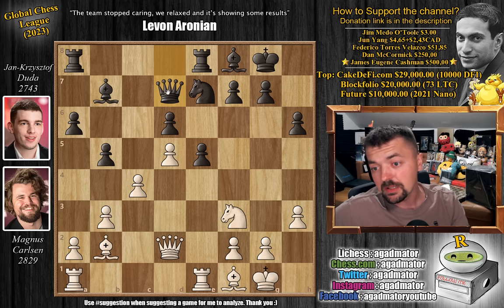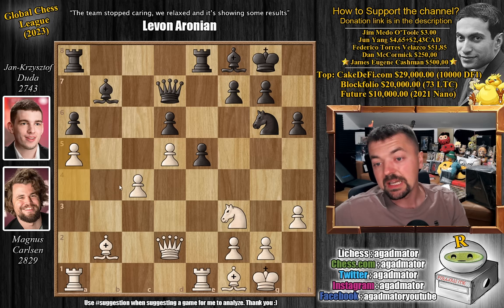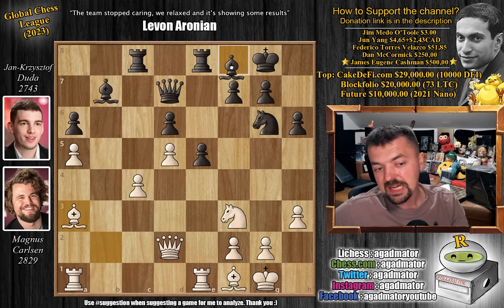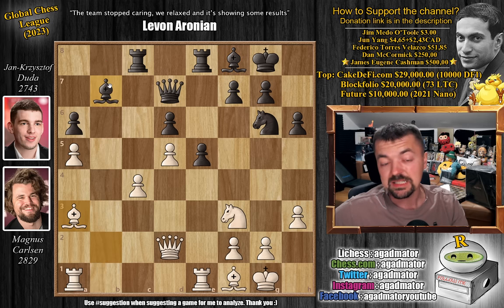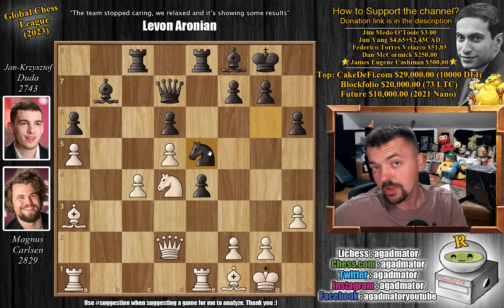We have queen to d7, developing the queen and connecting rooks, and now pawn to a4, putting pressure on that b5 pawn and hoping Duda captures on a4 — then the c4 pawn would look very strong. Duda goes for b captures on c4, b captures on c4, and now knight to g6. You can play e4, f5, f4 — all depends on what white plays. Pawn to a5 grabs more space on the queenside. Now rook a to c8, bishop to a3 — controlling the diagonal and preparing to shift the rook to the b-file, currently the only open file. We have pawn to e4, grabbing center space. The d4 square has been vacated, and Magnus will use it as an outpost. We have knight to e5 — Duda also created an outpost. And rook a to c1.